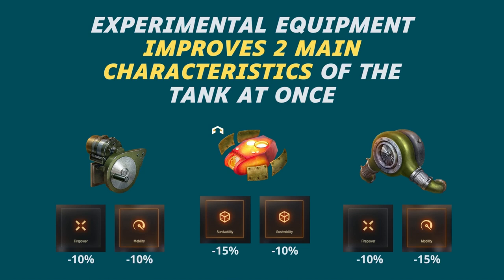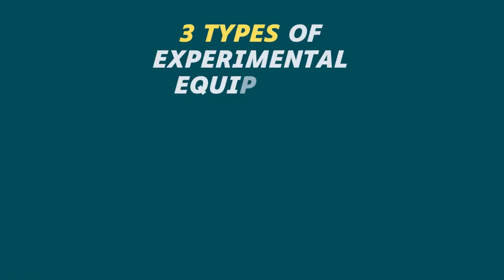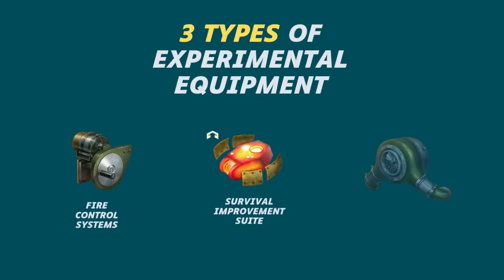In my personal opinion, experimental equipment is stronger than bond equipment. Yes, bond equipment has higher rates of vehicle characteristic improvements and improves one main characteristic, while experimental equipment improves two characteristics but 10-15% weaker. In my opinion, it is better to have two improved characteristics than one that is stronger by 10-15%.